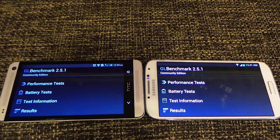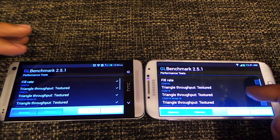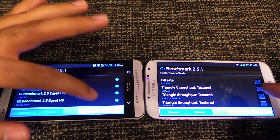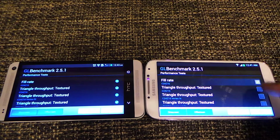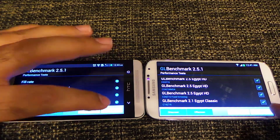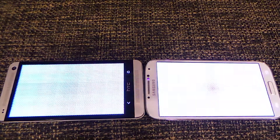In this video I'm going to compare the HTC One and Samsung Galaxy S4 using GL Benchmark 2.5. The reason I'm using GL Benchmark 2.5 is because most games right now are up to that standard. GL Benchmark 2.7 is still a future benchmark because no game currently is as complex as 2.7.